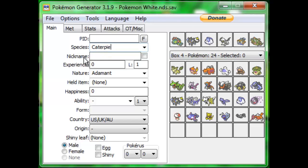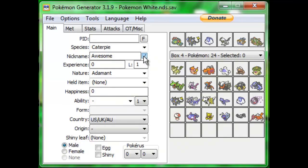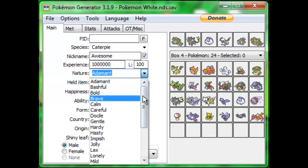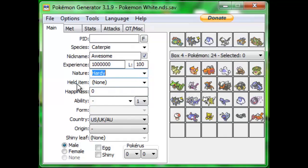Just type it in — it doesn't have to be caps, it'll automatically correct it. Next you're going to give it a nickname. For the experience box, you can ignore this and just type in level 100, because all Pokemon in Wi-Fi battles, unless you're doing Little Cup, are level 100. Nature is one of the important things — very useful especially in Wi-Fi battles. You can look up natures on Bulbapedia. We're going with hardy nature, which hardy nature doesn't actually do anything, but it's freaking awesome.